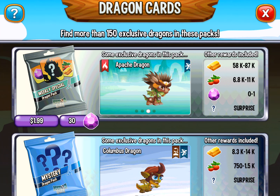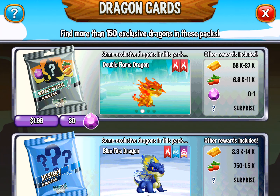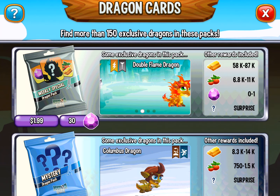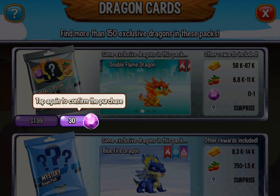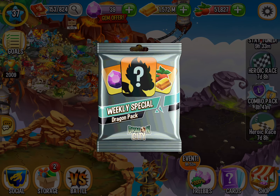But we are going to be opening the weekly Dragon Pack. You can get a spicy dragon, which is probably the worst out of all in the set. But you can also get a pochi dragon, a double flame, which would be good because I think that's a very rare, and a hearts queen dragon. So we're going to spend some gems. Time again to confirm, and now we have the weekly special Dragon Pack opening.